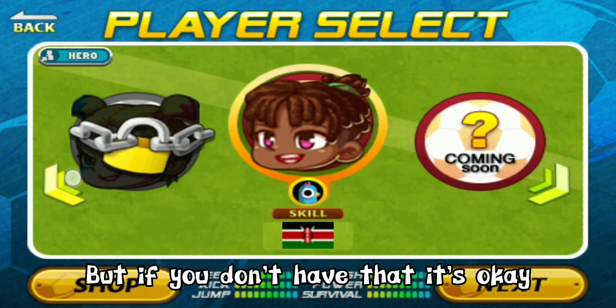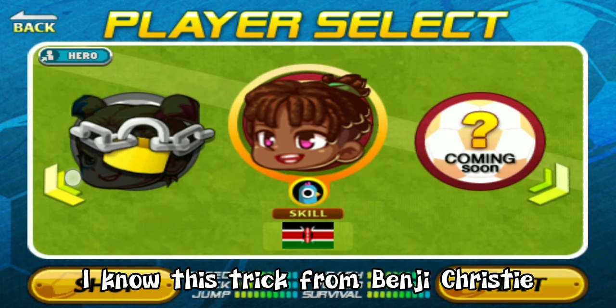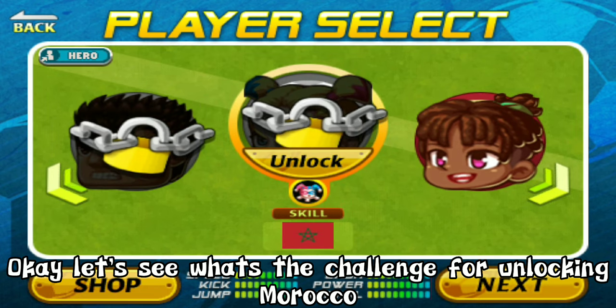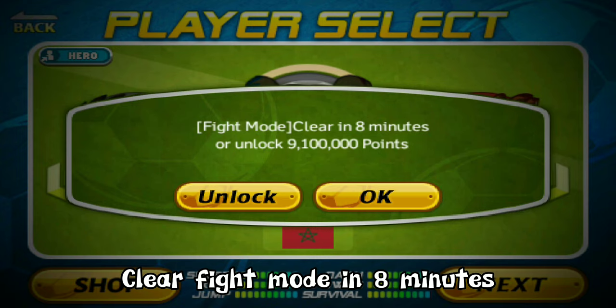But if you don't have that costume, it's okay because the trick still works. I learned this trick from Benji Christie. Okay, let's see what the challenge is for unlocking Morikawa — clear fight mode in 8 minutes.